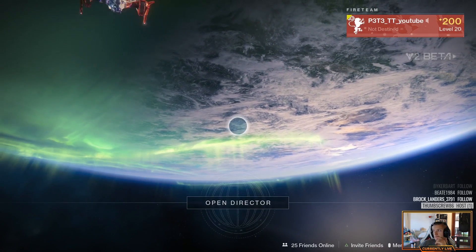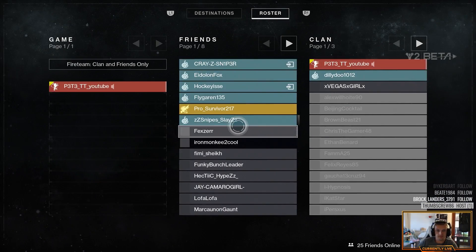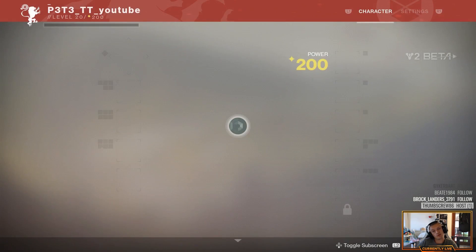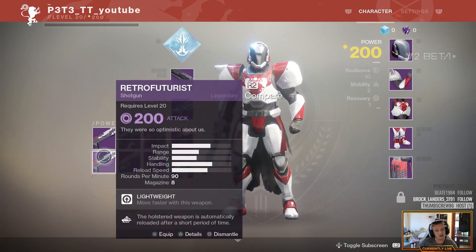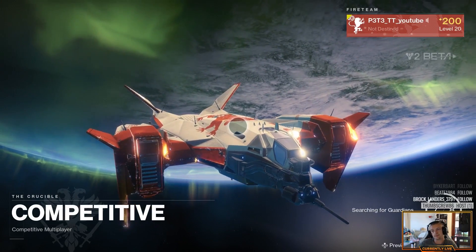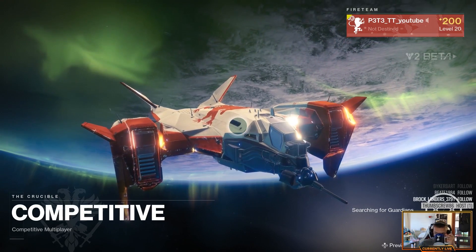Number ten: have a mixed team composition. It's pretty much pointless running four Sentinel Titans. Even if you're all Titans, split it up — two Sentinels and two Strikers, or run different ability trees. When you're all running exactly the same subclass, you're stuck to one route and have to play the same way. If you're spread across different classes or different skill trees and supers, you at least have some maneuverability in what you can do.